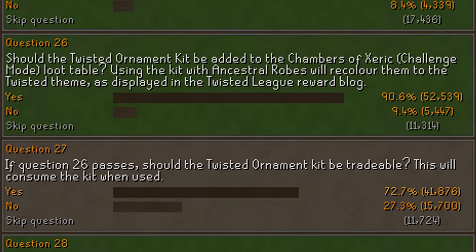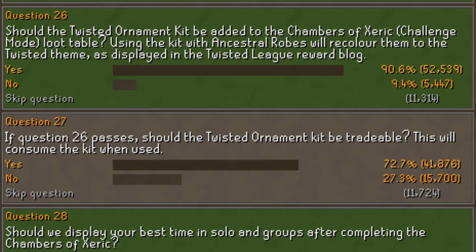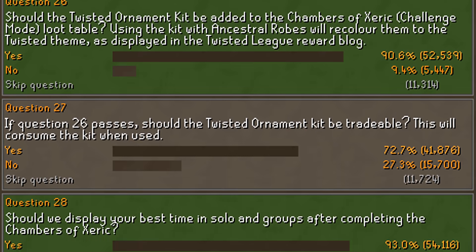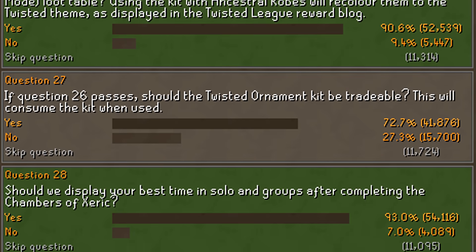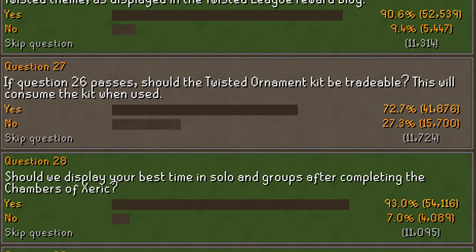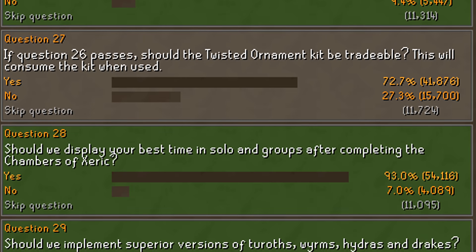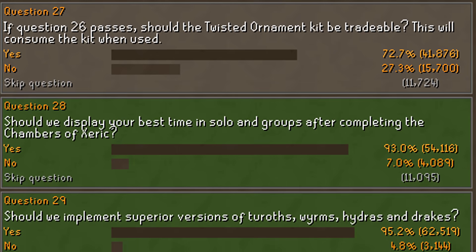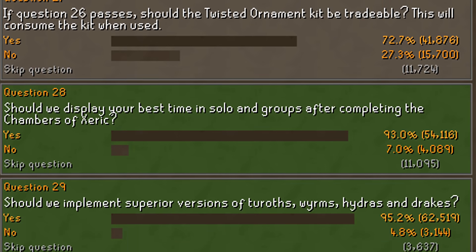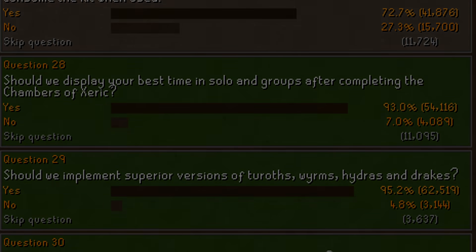First up, we have the first batch of changes from poll number 71. I'm just going to quickly go over the poll results again as we briefly did last week. This poll was mainly focused on the Grotesque Guardians, the Chambers of Zarek, and the Gauntlet. Pretty much everything did pass — the only thing that didn't pass was question number 26: should the twisted ornament kit be made tradable, which will be a new reward from the Chambers of Zarek challenge mode. There will be a link in the description to the full poll results.